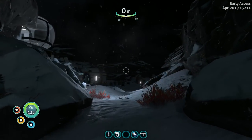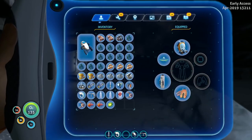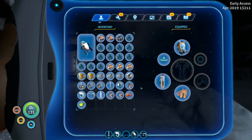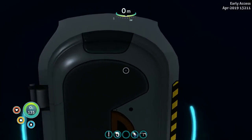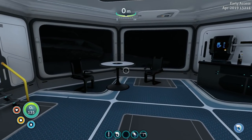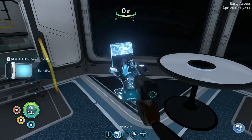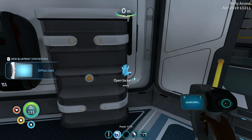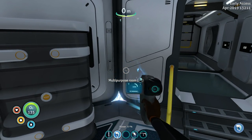We're here people, we're here. Let's have a little snack to celebrate. Snacky. Coming in. Scan all the things in here. Now after this we should be able to make a base. Multi-purpose room. Let the base building begin.